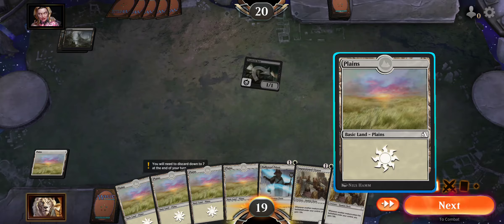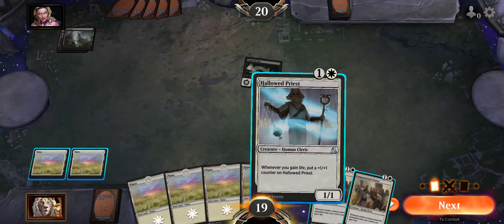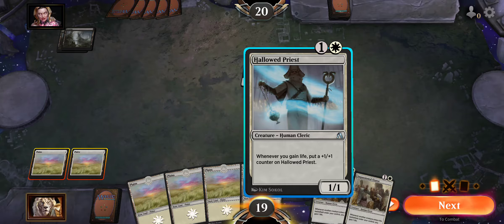So I'm going to play a Plains and I have three choices. I have a Hallowed Priest — one generic mana and one white mana, creature Human Cleric. Whenever you gain life, put a plus one, plus one counter on Hallowed Priest. Pretty awesome.